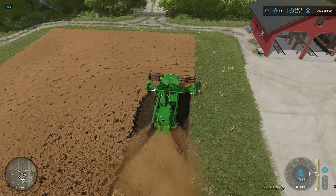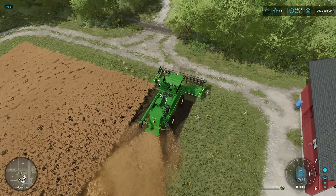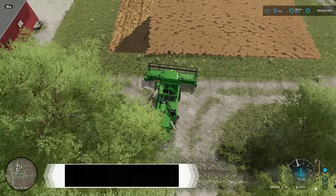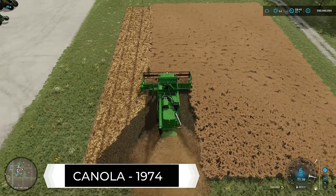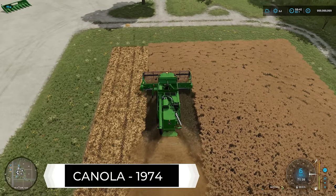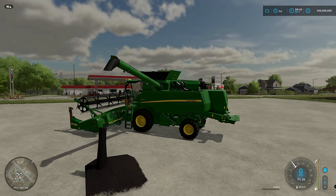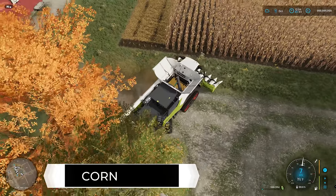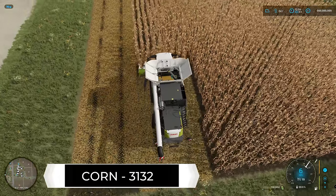Next was canola. I didn't have beehives around the canola, sunflowers, or potatoes — I just maximized yield with fertilizing, rolling, and mulching, since having beehives around a massive field isn't always viable and I wanted this to relate to anyone on any field. With canola, I got 1,974 liters, which is right in line with what I was getting on my how-to videos. After canola, I tried corn and did all right — I got 3,132 liters of corn.